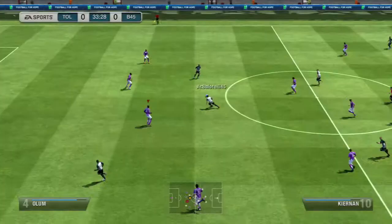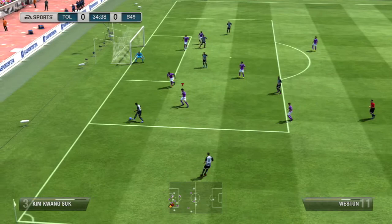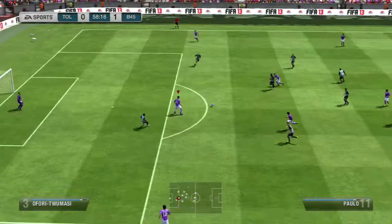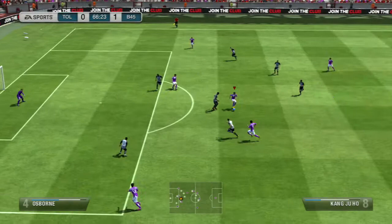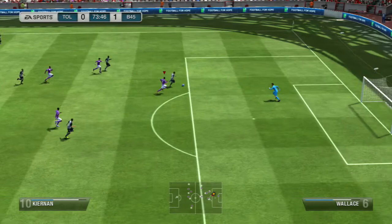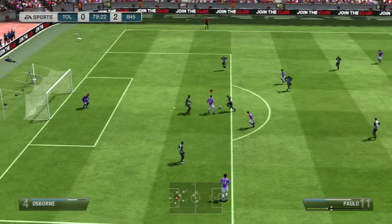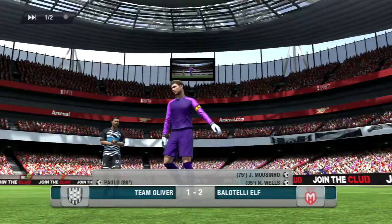That Korean Senna midfielder should have done better with the first chance. A good save from my American keeper, but Weston gets the ball, puts it back in, and Wells scores the first goal. I didn't feel very comfortable with this team at all — just hated playing with it. I didn't take my chances well, and he sweats it for the 2-0 in the 75th minute, so I knew there was no coming back. Paulo got one back, but that was as far as I got.